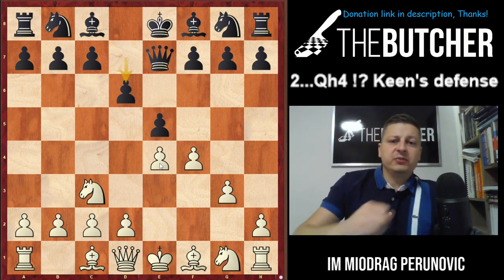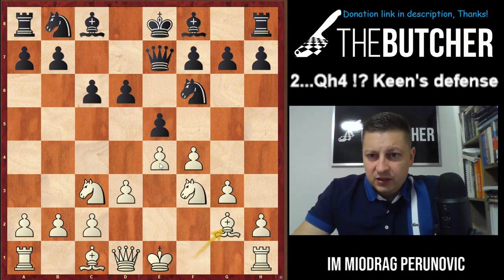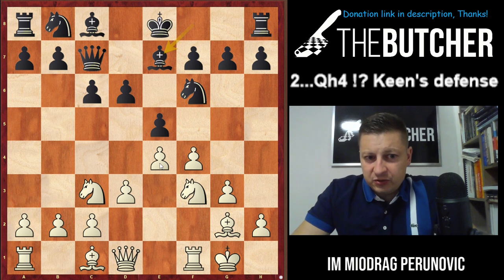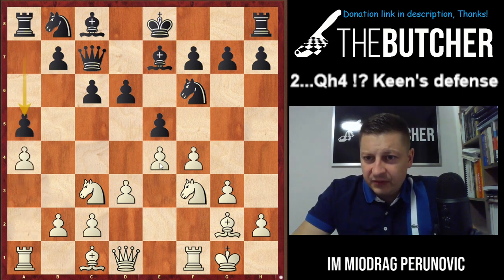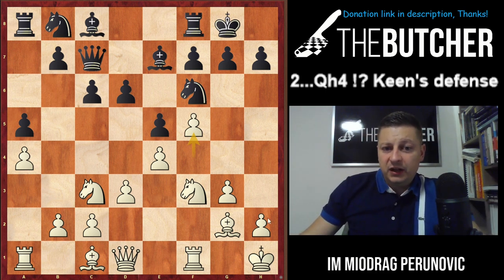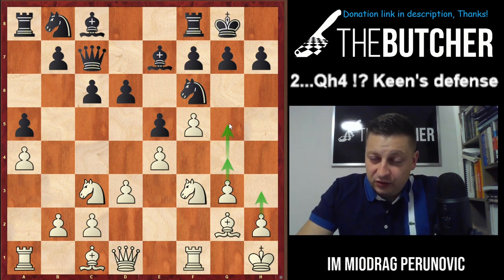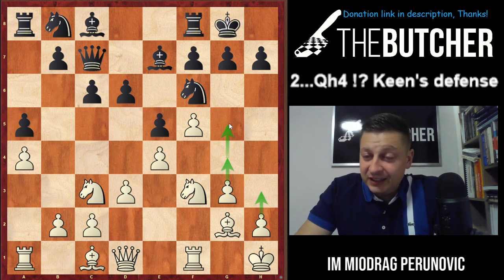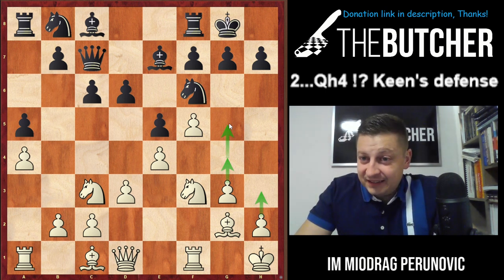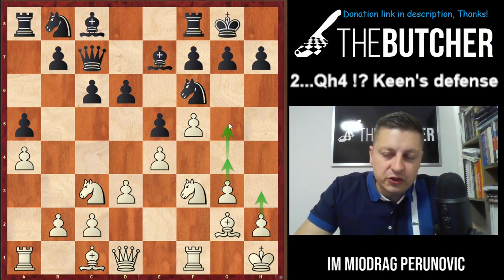What if they play d6? D6 looks like a solid option, and this reminds me of good positions where White just continues developing: d3, Knight f3, Bishop g2, and short castle. When they play Bishop e7, you play a4 to prevent b5, King h1 for safety, and then f5 — going for h3, g4, g5. This reminds me of Sicilian-type King's Indian attacks.